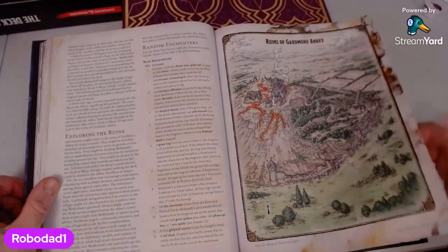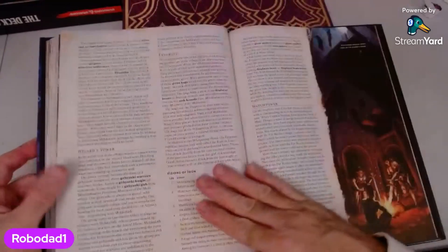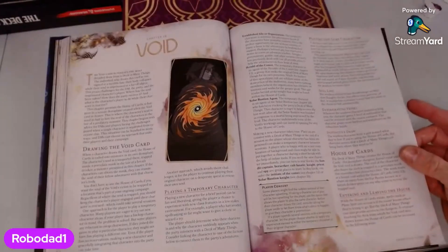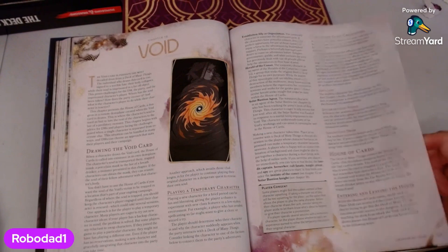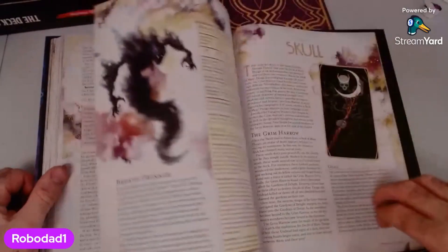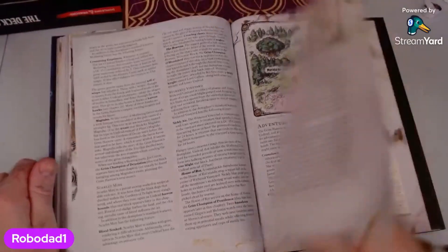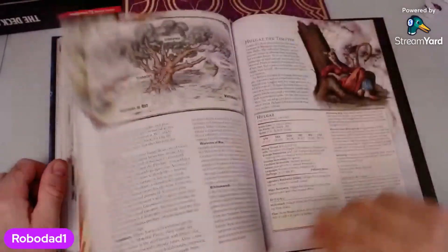From all his ghosts — look at that map, beautiful. Random encounters: Minotaur, Starf, Fairgrove, Dragon's Roost, Donjon, Void. Drawing the void card — that's instantly got me interested. The character's soul is teleported there, trapped inside a porcelain mask in the lair of a breath drinker — a monster presented in this chapter. I think this might well be an adventure. The breath drinker, Challenge 14 — I will probably look into this more deeply in future videos. Grim Champion of Pestilence, Desolation. There's just a lot of stuff there.